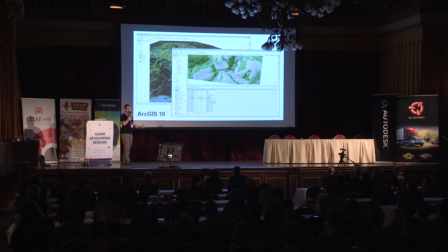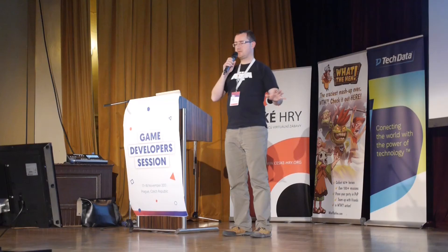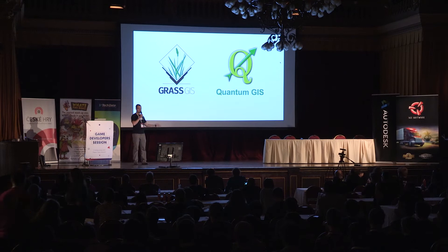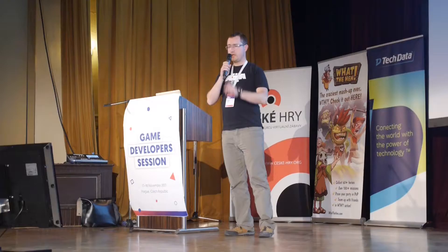When we get all the data, we can process them in the GIS — geoinformatics system. There are many tools. We use the industry standard called ArcGIS 10 developed by ESRI, an American company. It comes with all kinds of modules and additions. It's not cheap, but it's very reliable. Other colleagues who don't have the license use Quantum GIS, and another good option is GRASS GIS. If you'd like to give it a go yourself, these two systems are probably a good start.